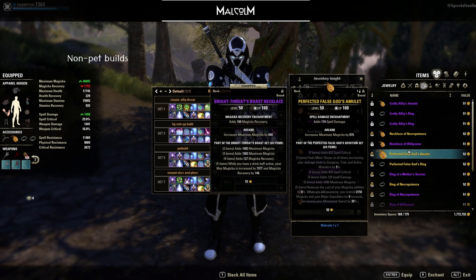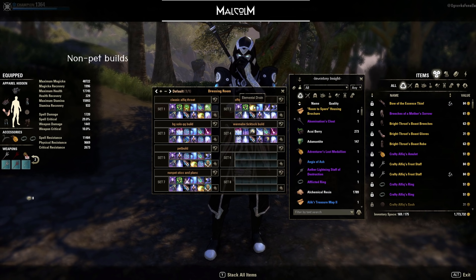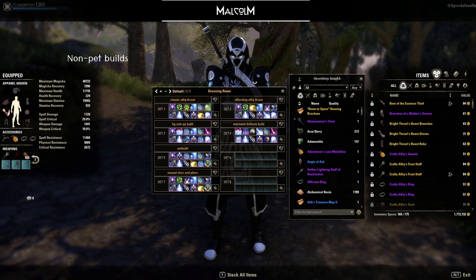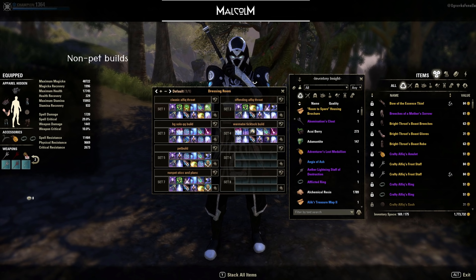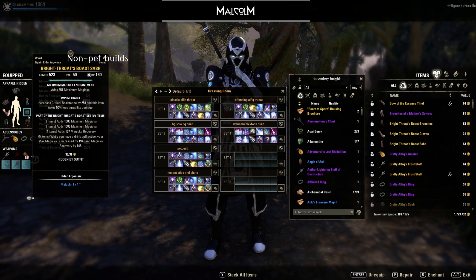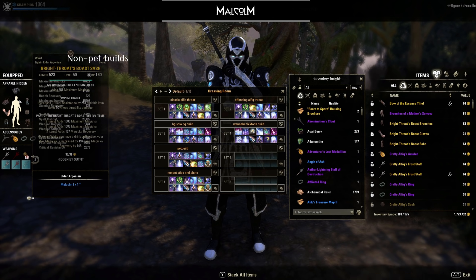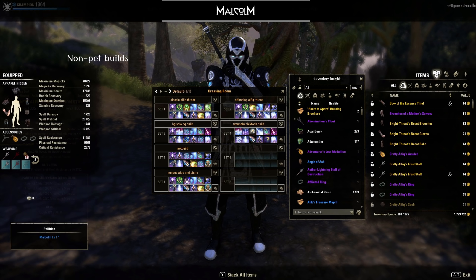Now getting into the builds themselves. For the first group: the non-pet builds. You'll see me using these the most, mainly out of preference. The benefits of this group is that they are generally more flexible in setup and gameplay, and you can also get more damage on them than you can on pet builds. The staple build I'll present is Alfiq, Crafty Alfiq, and Bright-Rose Burst in combination with a monster set — mostly Bloodspawn — with the Destro/Resto setup.